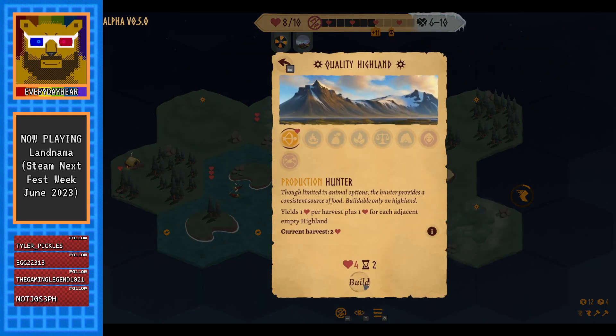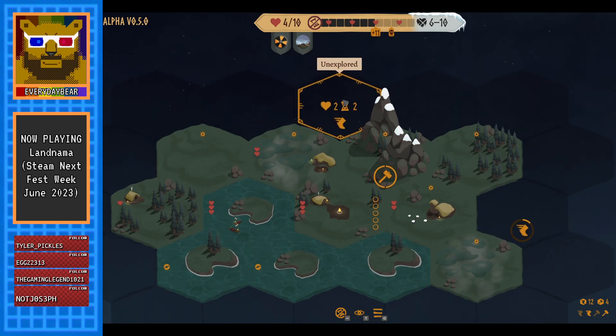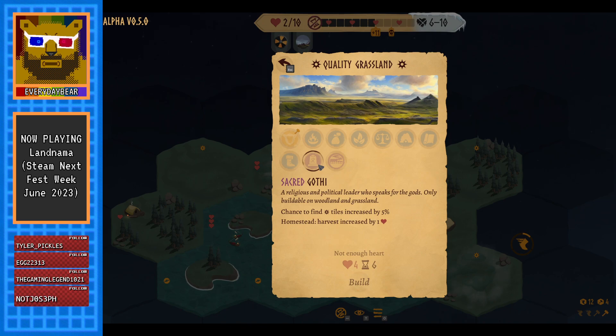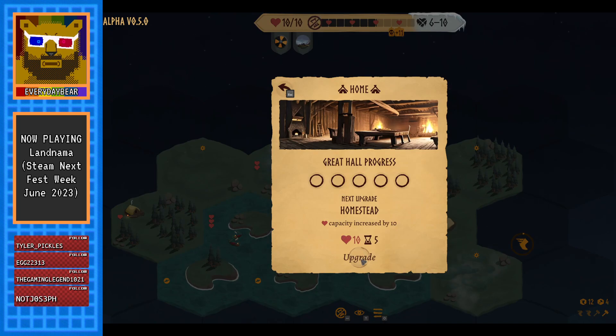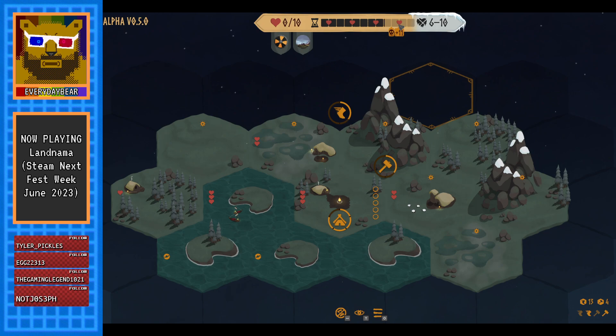We haven't built on the highland before. Let's put a hunter down and send out another exploration. What else can we do — exploration time decreased. All the good ones are really expensive. We don't have enough for anything else — okay let's let it go. We can upgrade the homestead now, so let's get that going. Then we'll just have enough to survive winter.